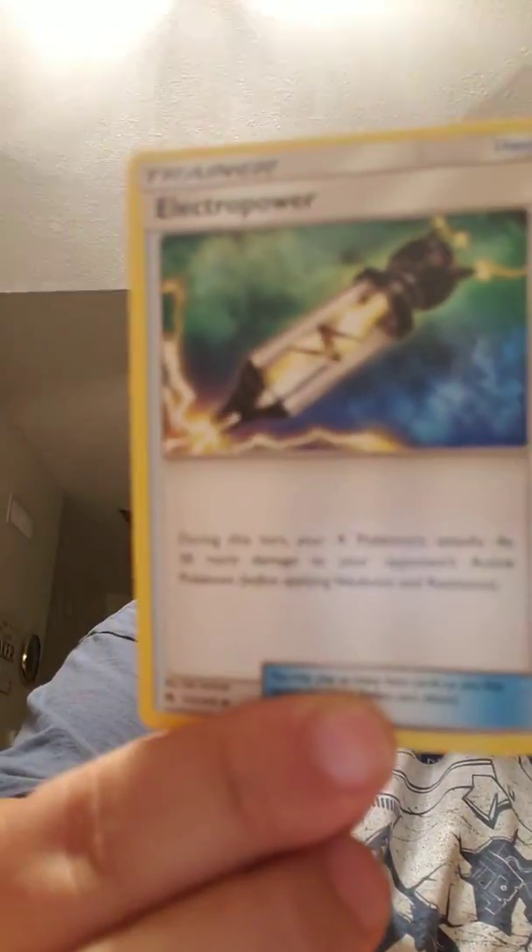Another Wurmple. Ooh, Electro Power — that's a really cool trainer card. Another fancy one. My cat's over here on the corner watching me go through all the booster cards, just waiting for his chance. We have a Slugma, an Energy, and a Turtwig.